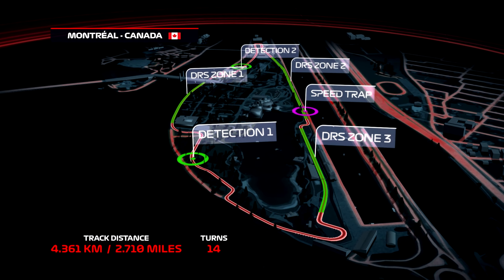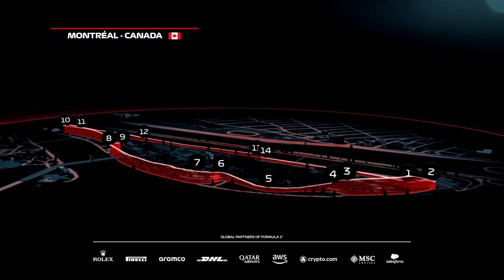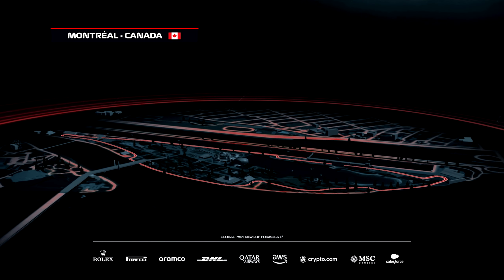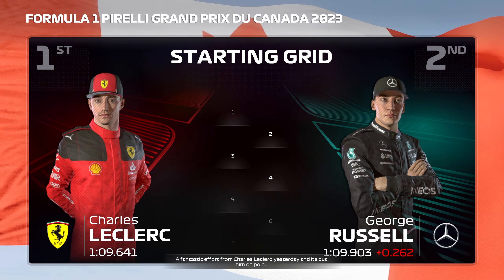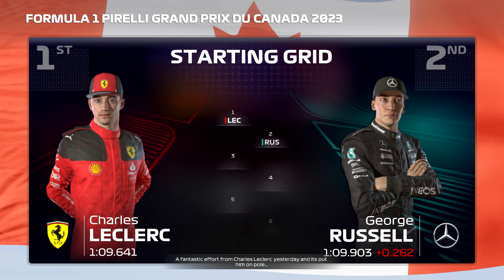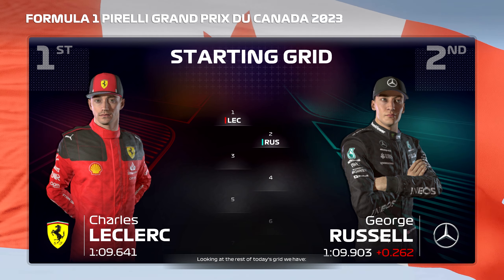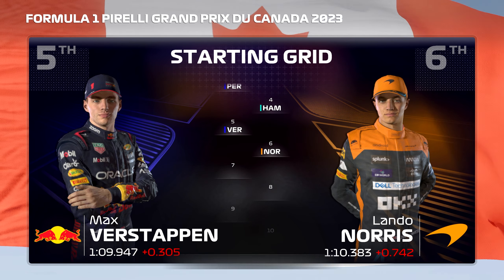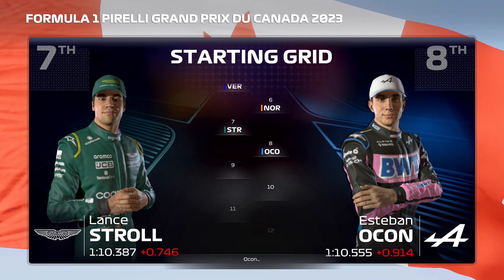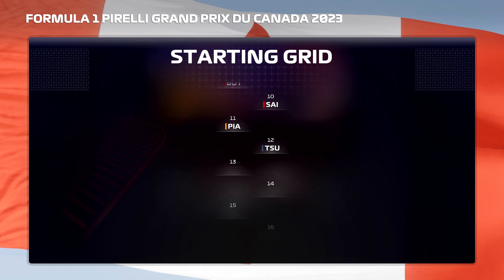We're back once again beside the St. Lawrence River here in Montreal for the Canadian Grand Prix. The event first moved to this variant of the track back in 1978, and it was won by none other than Gilles Villeneuve — the first Canadian to ever win his home race and in whose honour the circuit would be renamed. With the race not far from starting, here's what today's grid rundown looks like.